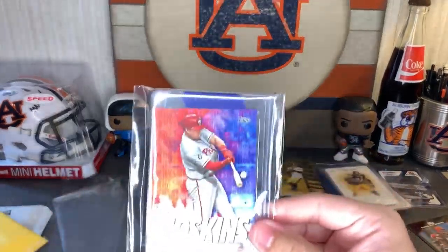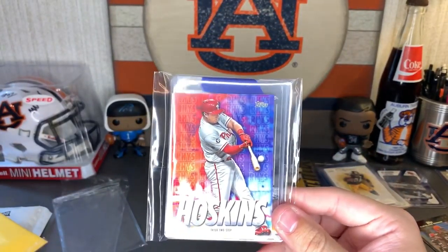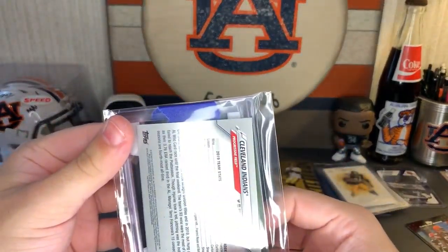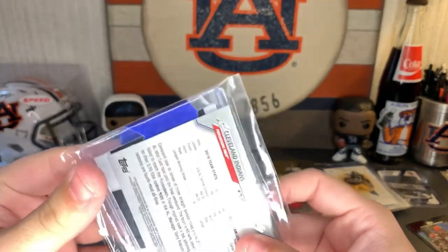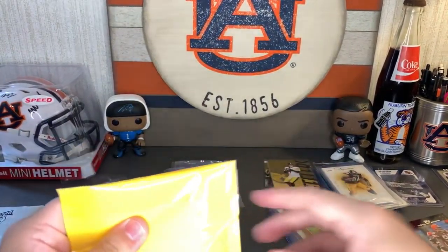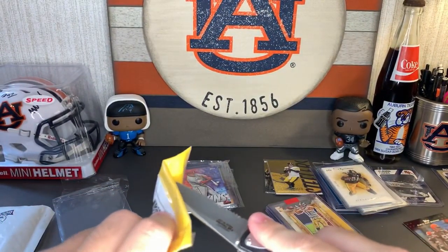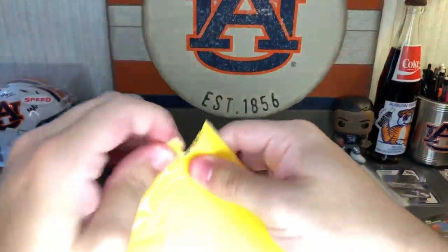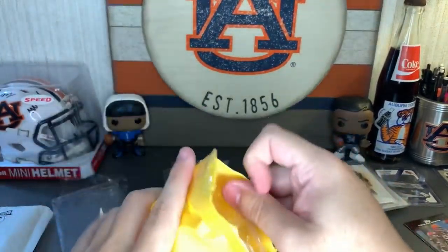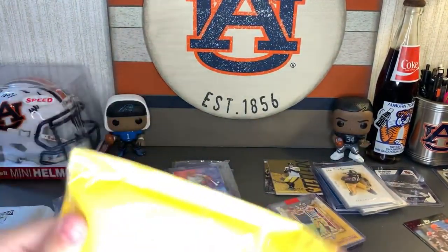Opening this next bubble mailer — they must have thrown in a nice Hoskins or some baseball stuff. I don't know anything about baseball, but they must have thrown in a couple of Cleveland Indians cards — which might be worth something one day since the Cleveland Indians are no more; they're the Cleveland Guardians now.